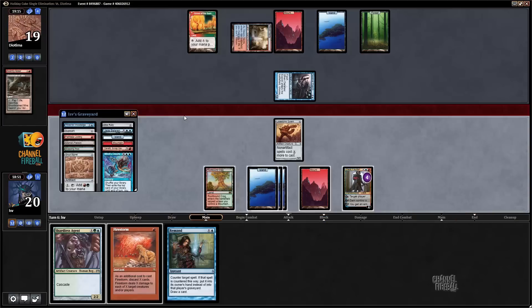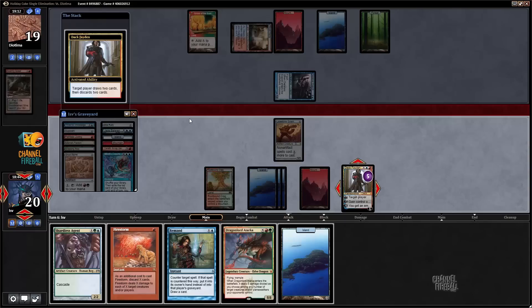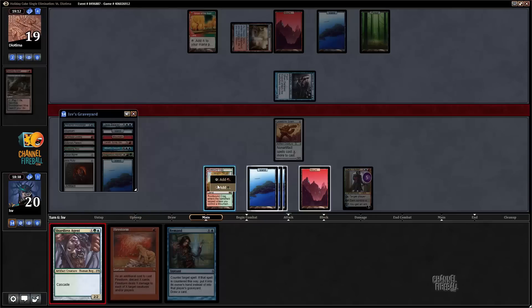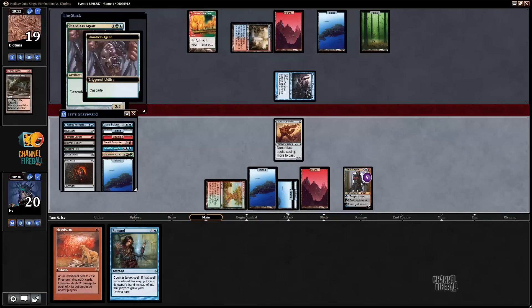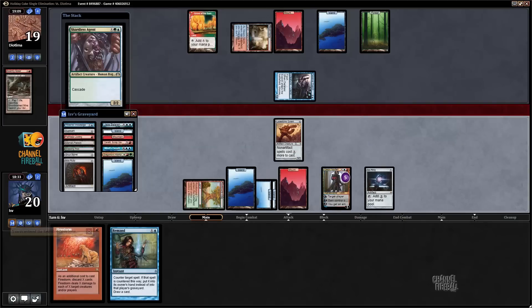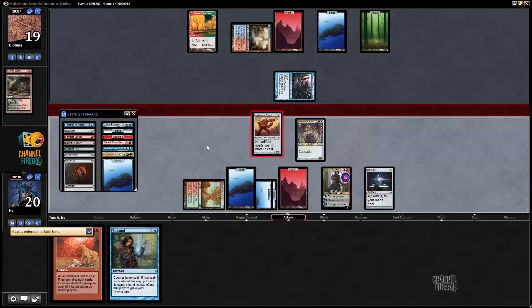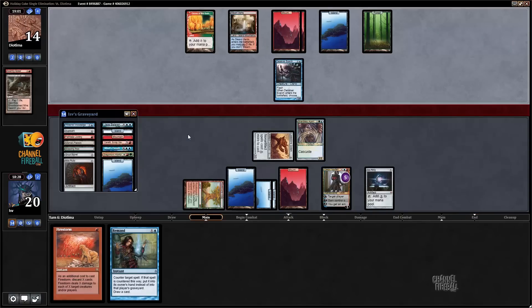Draw — Remand, nice. Discard these two, play Shardless Agent — still have enough for Firestorm, and I'm going to hit a Solemn or a Mox Emerald. Hit with Lodestone Golem since I've got a blocker. Working my way up to Dak ultimate plus Firestorm, and I have a Remand to protect me until then. I've got Faithless Looting in my graveyard if I ever need it.